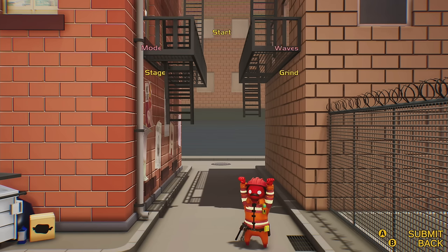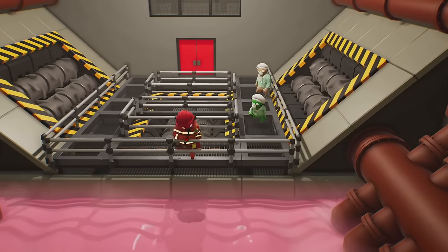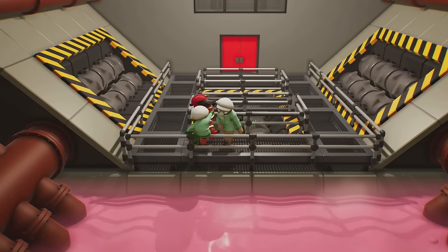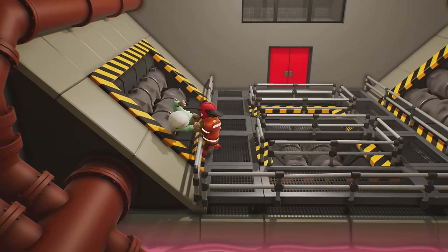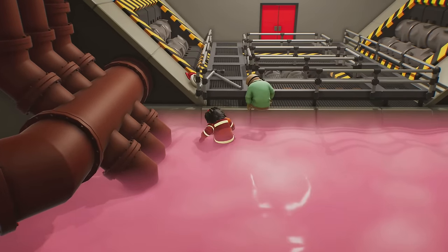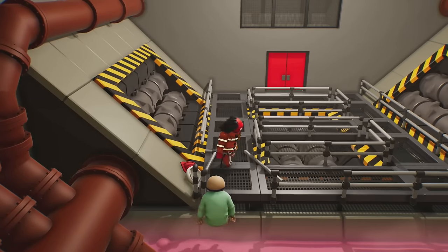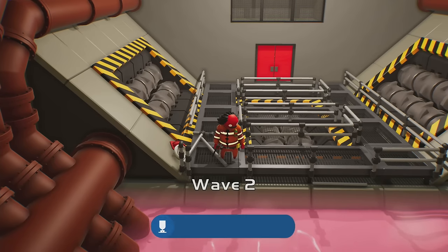For the next achievement, switch to Waves mode — you can choose any stage, I'm just going to choose Grind. What we need to do is survive the first wave, which means defeating two AI enemies. They can be quite difficult and give you a little bit of trouble. You can try to throw the AI into the grinder or throw them off the map. I would highly recommend punching and kicking them to knock them unconscious, then pick them up with LB and RB, hold triangle to lift them up, and throw them off the map. Once you successfully complete wave one, the achievement or trophy will unlock and you can back out of this mode.